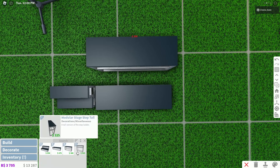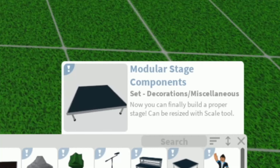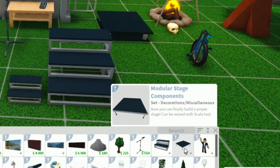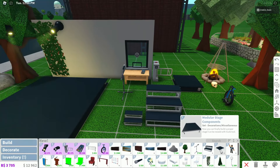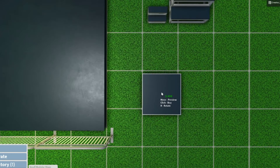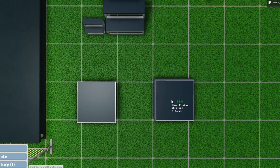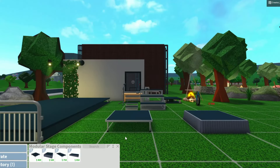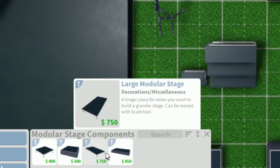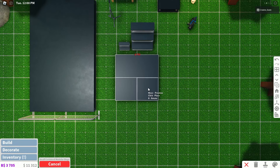You can layer it like this — I think you should be able to do it like this. Next up, we also have modular stage components. Wait, is this so you can build your own stage? Now you can finally build it — now you can finally build a proper stage, and it can be resized as well. So we have a small modular stage section, and a small curtain modular stage section. The difference is dependent on if you want to see the bottom or not. We also have a large module stage — a longer piece for when you want to build a grander stage.